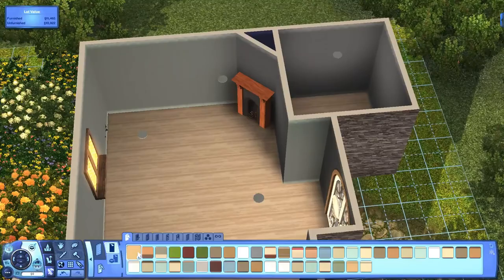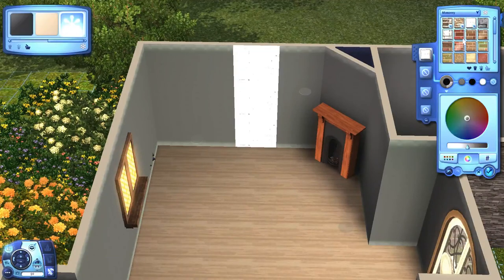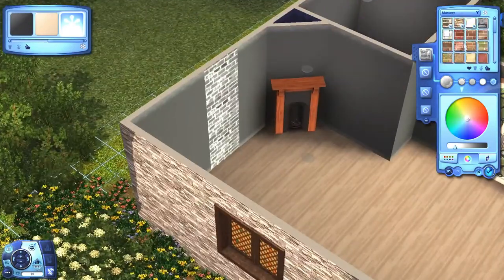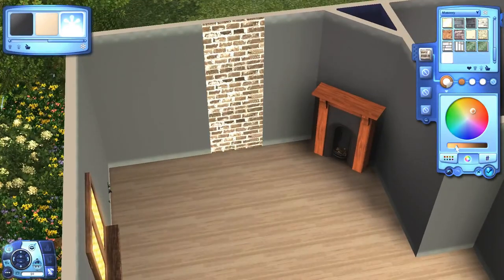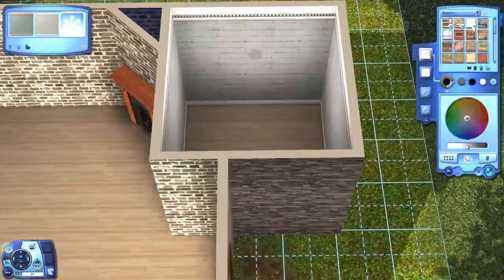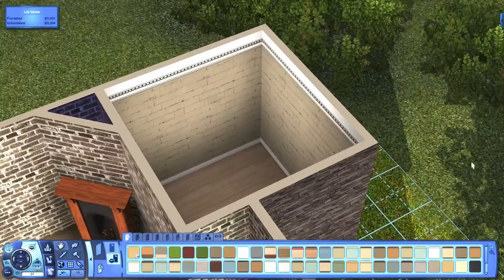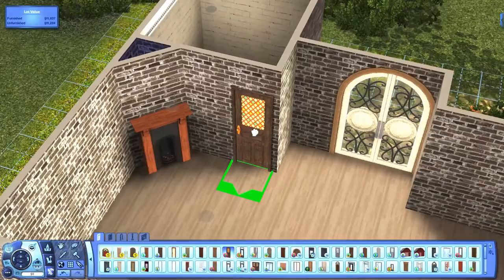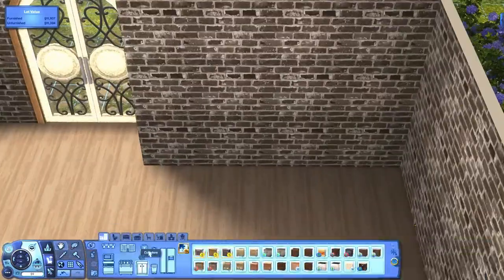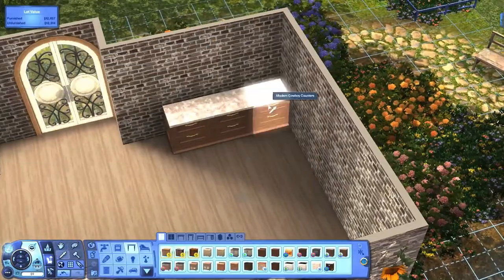I playtested and the only issue I came across was with the wall shelf in the kitchen. It's not used for anything, it's just a decoration piece, so if you delete that shelf — and I'll show you which one it is when we get to it — everything should work. Right underneath the shelf I put the dog food bowl and stuff, and I was trying to get her to fill the animal's bowl up, and she was stomping her feet and waving her arms. So yeah, if you just delete the shelf, everything should run pretty smoothly.